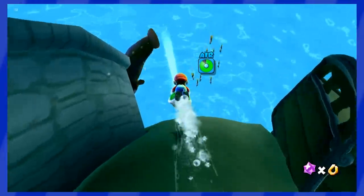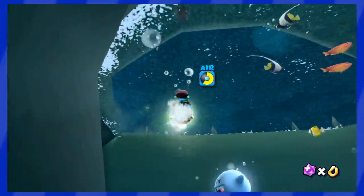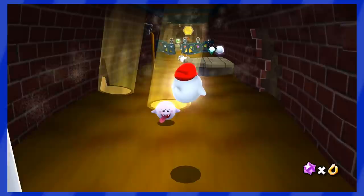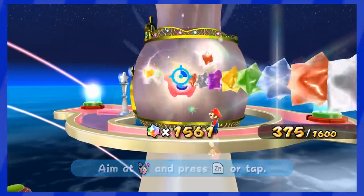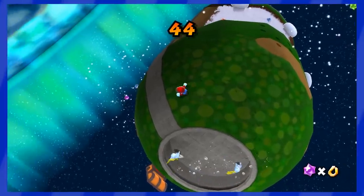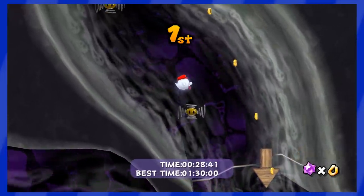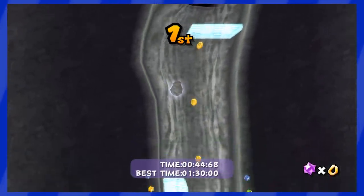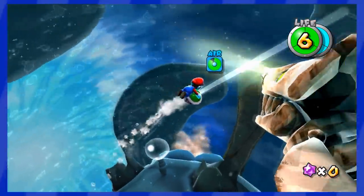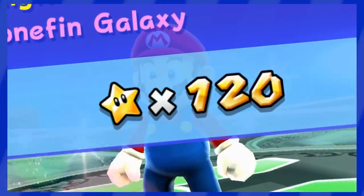600 Star Bits are required to unlock Drip Drop Galaxy — an easy level with no Star Bits. To get to Big Mouth Galaxy you need 800 Star Bits, and that level's easy as well. 1,000 Star Bits unlock Sand Spiral Galaxy, where you grab the Boo Power Up and fly to the end. 1,600 Star Bits unlock Snow Cap Galaxy — one of the most boring galaxies — where you just grab bunnies. 1,200 Star Bits unlock Boo Boneyard Galaxy, a fun race against a Quick Boo with a helmet. The final galaxy, Bonefin Galaxy, is just an underwater boss fight — no Star Bits collected. And there we go — 120 stars. We fully beat the game!